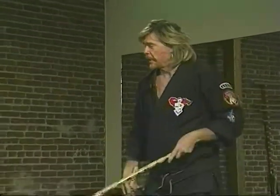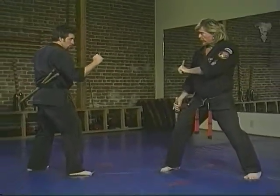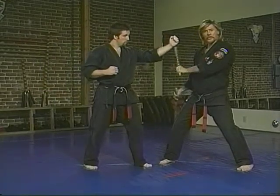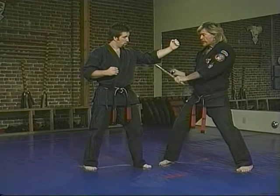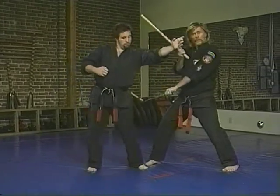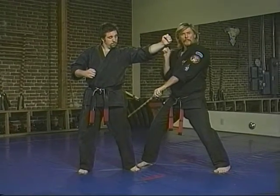The next technique, number two, is Reversing Storms — or Reversing Mace. With the help of Cliff, this is with hands and stick. As I start in a right neutral bow, I have one hand low and one hand high. As Cliff starts to move in, notice the sticks start to shift — they trade places. One goes low, one goes high. So as I parry here, I get a possible strike to the back of the leg or to the knee with the bottom hand as well.